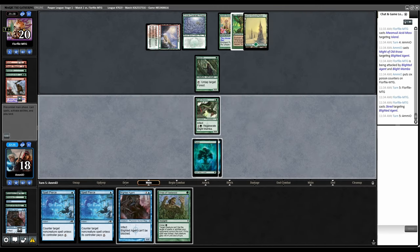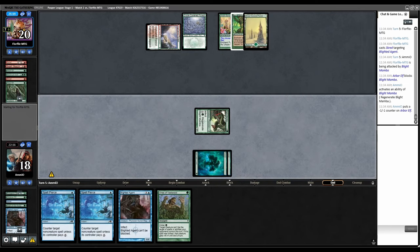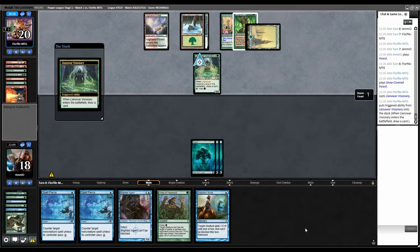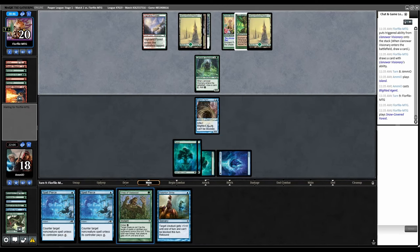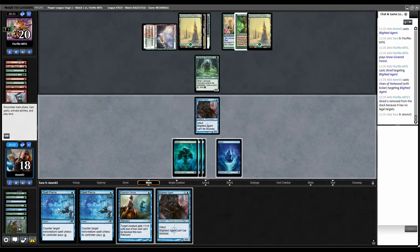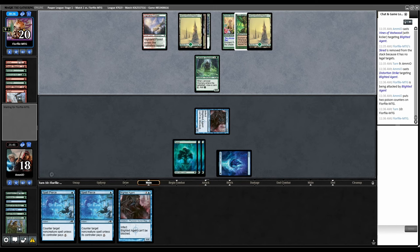Scred our Blighted Agent. Sure. Combat, swing with the Mamba. If they don't block, we Vines them. If they do block, we just regenerate. Regenerate. Now they're drawing off the top. Breath Weapon — of course. What an insane draw. Just all interaction. Another land, go. Land, our Visionary. Drew blue. Play Blighted. I think we're good if we can survive a turn — we have Vines to keep it alive. Vines. Distortion Strike gets them to nine Poison. Spell Pierce isn't even good anymore, they have so much mana. Distortion Strike here. Go to combat. Swing. They've got to draw an interaction spell off the top. We got it.